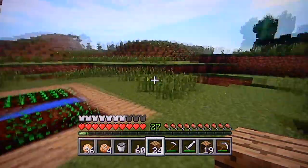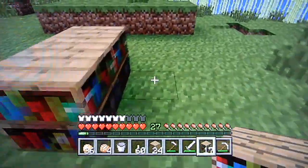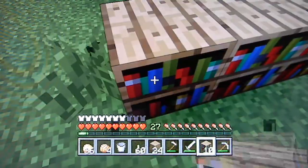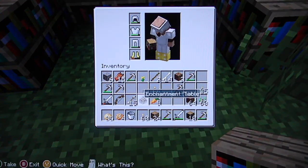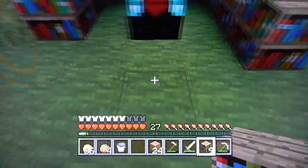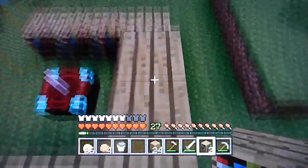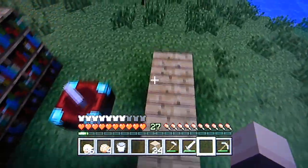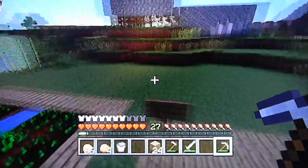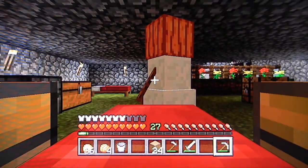I'll just put that in the inventory. The bookcases should be one block away from the enchantment table. Make sure you use more bookcases in the end, but this is all I have right now. The biggest enchantment you can get is level 30, which will get you Fortune — though that's rare. Fortune is great to have on a pickaxe: if you mine diamonds, it won't just give you one — it'll give you like four or five. I just about ran out of bookshelves and I'll get more in the next video. Bye.